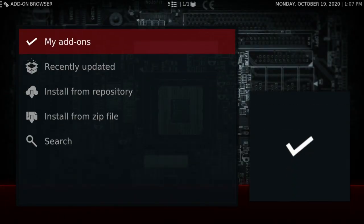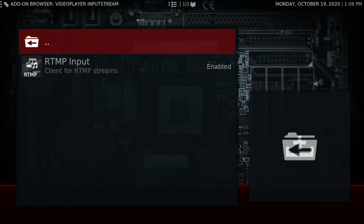Everything's updated — I did nothing to update it. There were a couple of things that needed to be updated when I got it; I updated them, no problem. One thing I did do is go on the repos and uninstall and reinstall things. But as far as everything else, you could get the RTMP input.